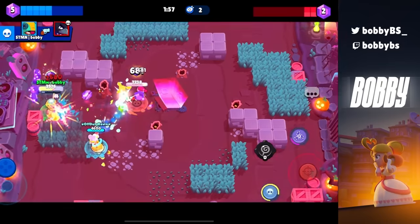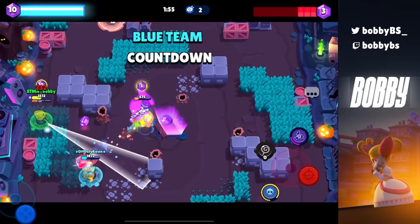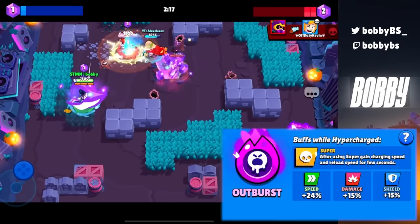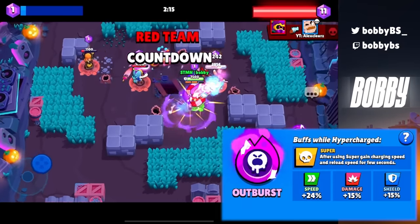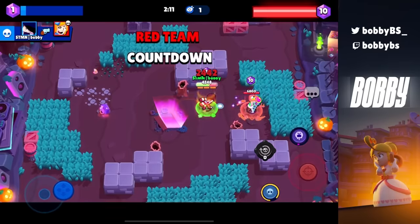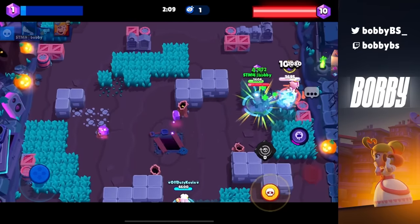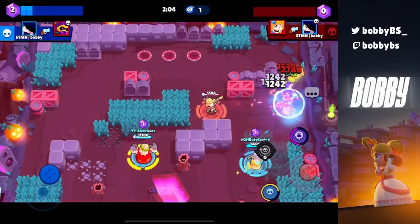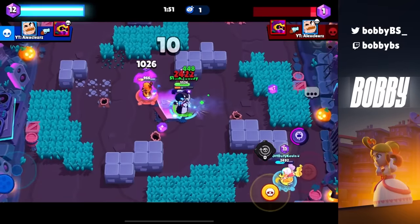For number 8, and I really don't want to admit this, we have Edgar's Outburst. You can jump multiple times, especially if you combine your Let's Fly gadget with your jumps, and Edgar honestly becomes kind of invincible. I don't want to talk about it too much because I don't want to see random Edgars on my team, but yeah — it's good.